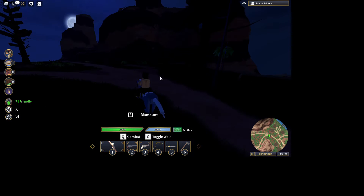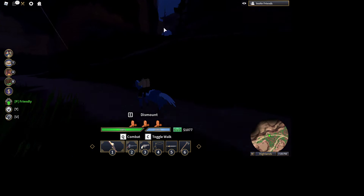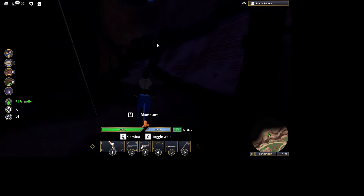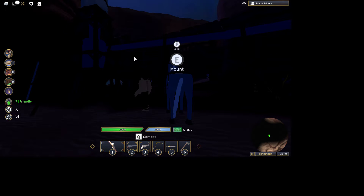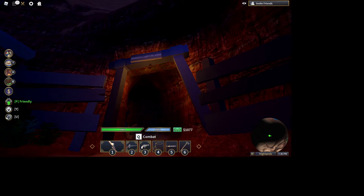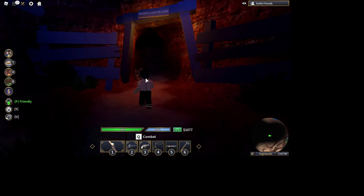You'll see a tunnel here — right here — just go up and through. And then we are in the new location of the map. This cave here is named Sinner's Canyon Mine. Really creepy.